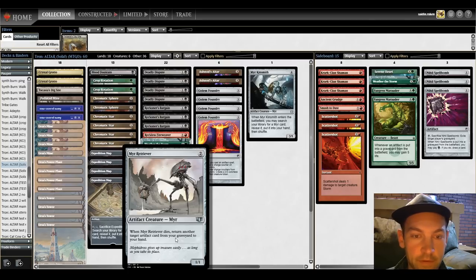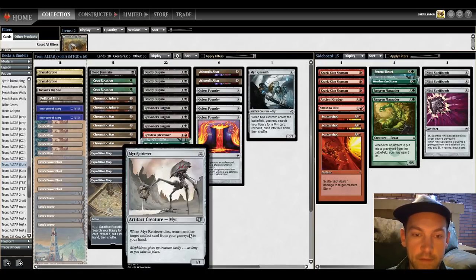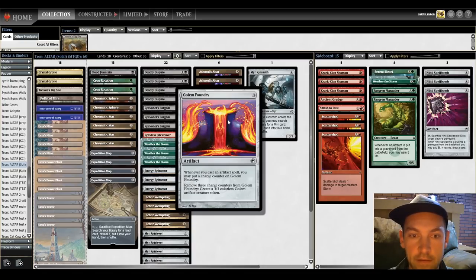So you can sacrifice a Mere Retriever for 2 mana to return a Mere Retriever, which lets you play Mere Retriever for the 2 mana that you just added, and then continue to do that. That gives you infinite casts of Mere Retriever, which means infinite golems, because Golem Foundry says whenever you cast an artifact spell, you put a charge counter on it, and you can remove 3 charge counters to create a 3/3. So essentially each cast is 1 point of power, and eventually you can have infinite colorless mana.